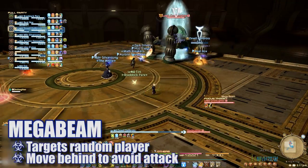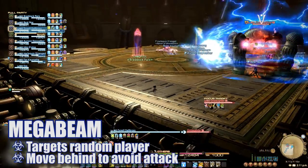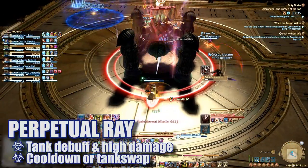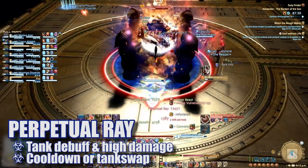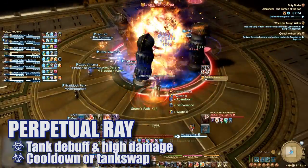First up, Mega Beam. The boss will turn to a random player and begin to cast this massive column attack — all players should move away to avoid this. Perpetual Ray is a long tank buster that first applies a debuff on the primary tank before slamming them with a few high damage attacks.